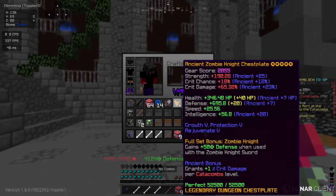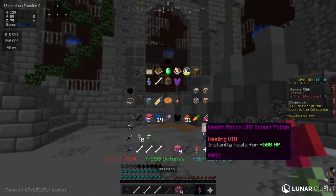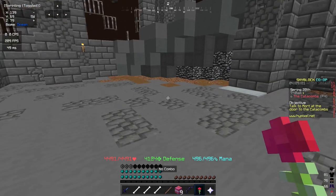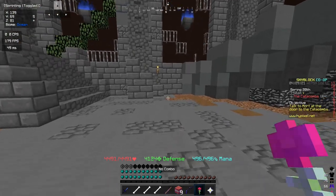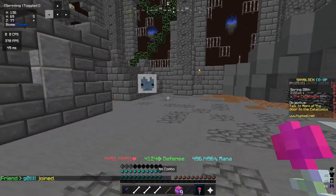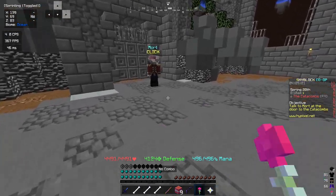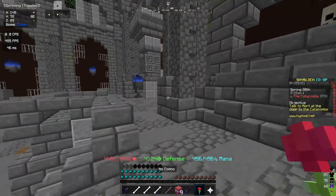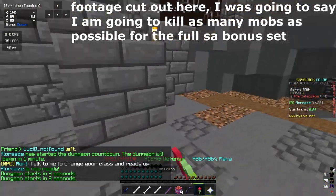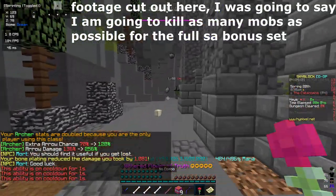All right, so now we've partied up for the boss. Let's check our eHP in dungeons — 170,000, now 189,000. Why are you doing Floor 4? Well, I'm doing Floor 4 because it's a really easy dungeon to complete since there's barely any rooms. I'm going to be completing Floor 4 and going archer class because I am an archer. I'm going to try to get the full set bonus to show you how much better the shadow assassin is.